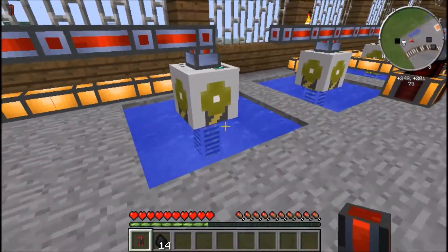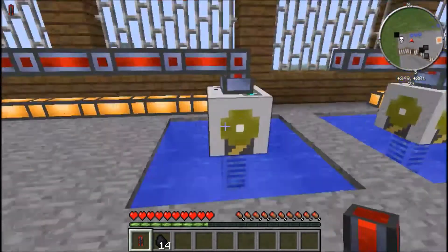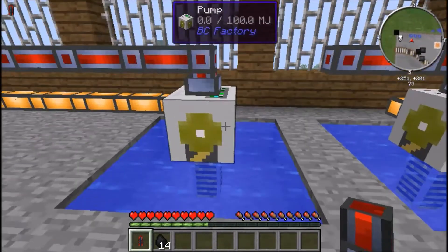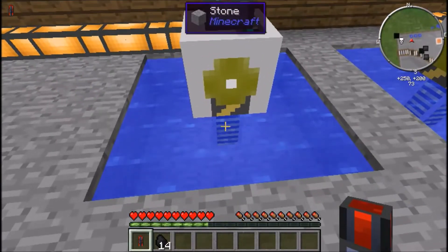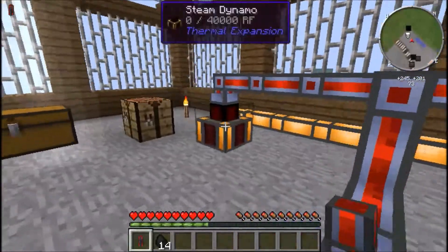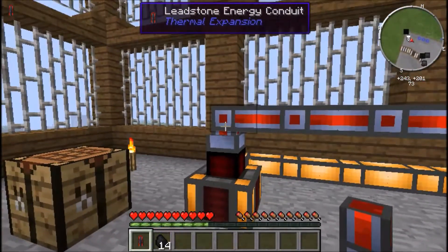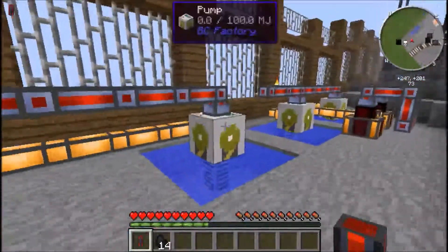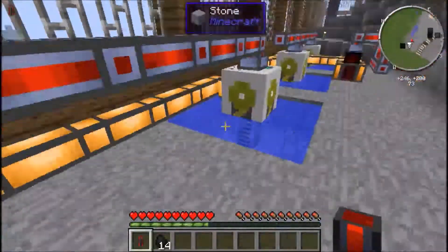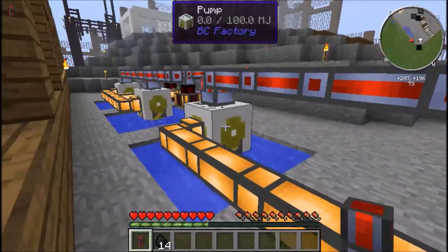Make sure that the pump is over an infinite water source - it has to be only one deep or it won't continue creating the water source. The pump needs to be over it, and as soon as it pumps the little arm will extend down to the water. Make sure the top of the dynamo is attached with cables connecting to your pump and other machines.